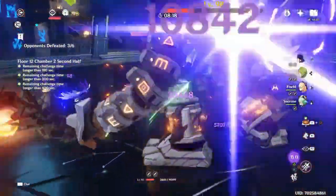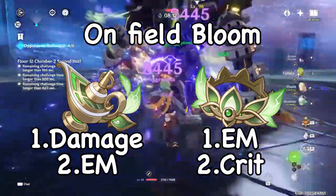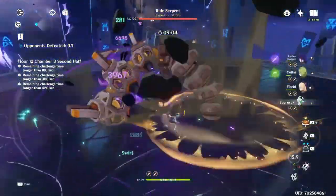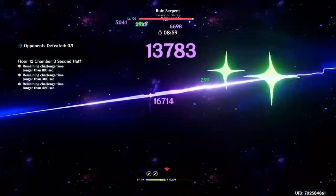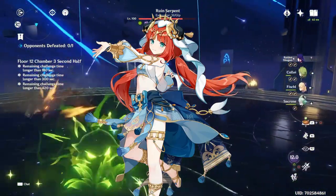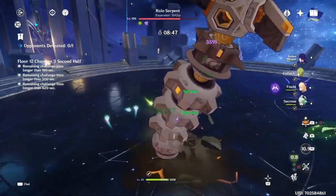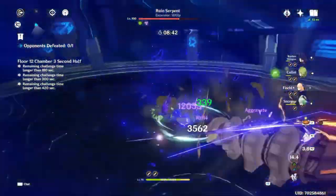For Hyperbloom and Burgeon teams, if Nahida is an on-field driver, EM/Dendro/EM or EM/EM/crit would be the best main stats, and the gap between them is less than 1%, so use whatever has better substats. Even the EM/Dendro/crit build is good here too since she's doing a lot more normals. The only thing that may change things is if you're using a Nilou bloom team, in which case build Nahida with full Elemental Mastery regardless — as she'll be triggering a quarter of the blooms with 2 targets and 100% of the blooms in single target, so even going over 1000 EM isn't bad here.